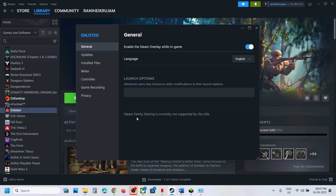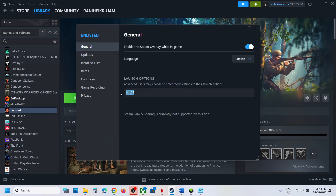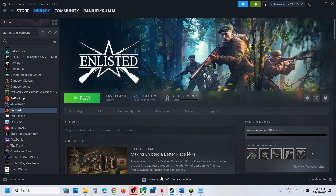For Steam users, try DX11 or DX12 in the launch options. Right-click the game, select Properties, and in the launch options type '-dx11'. Launch the game and check. If that doesn't work, try '-dx12'. If neither works, remove the launch option and follow the next step.